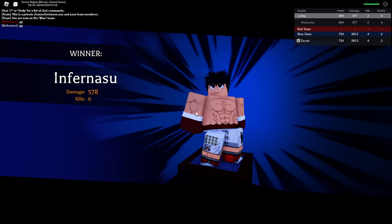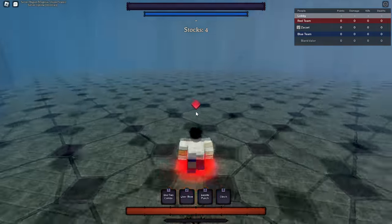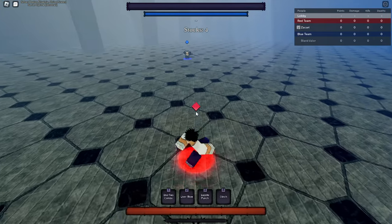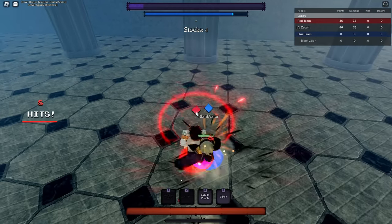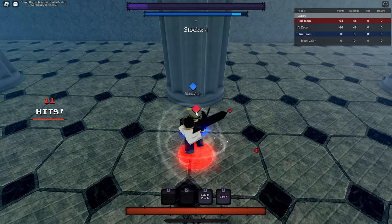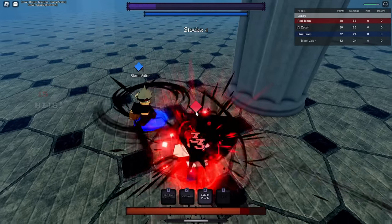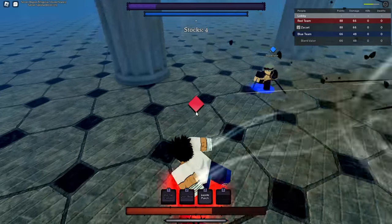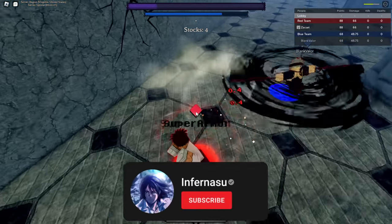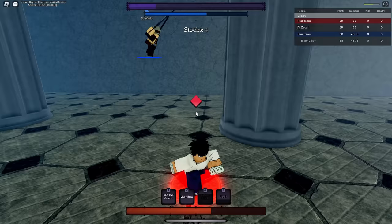Alright we got another match - please tell me it's not a mirror match. He's playing Asta - Asta's really good in this game, this is gonna be kind of troublesome but we should be good. Nice, there we go, nice. Clinch, nice. I don't know if I got evasive during that - I didn't. Gazelle Punch - I tried to break his super armor, that didn't get off. I saved my evasive, that's pretty good.